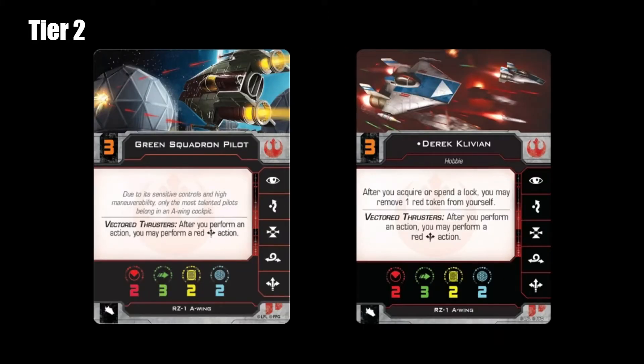In tier 2, we're starting off with the Green Squadron Pilot. I thought the Green Squadron Pilot was a really good backbone for the beginning days of 2.0, but now the Green Squadron Pilot has just been reduced to the Tracer Carrier for larger swarm lists. So if you're looking for a cheap carrier for your Tracers, I would pick the Green Squadron Pilot — it's a little bit better than the Phoenix Squadron Pilot.